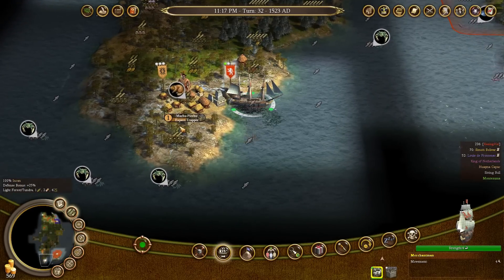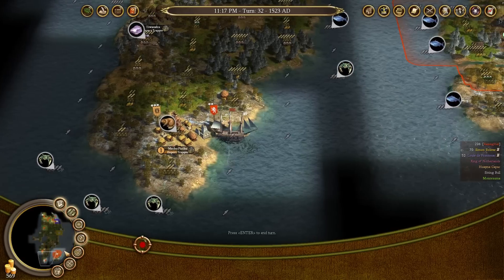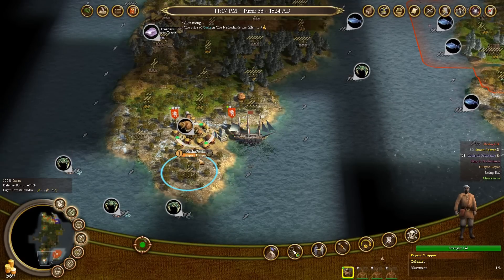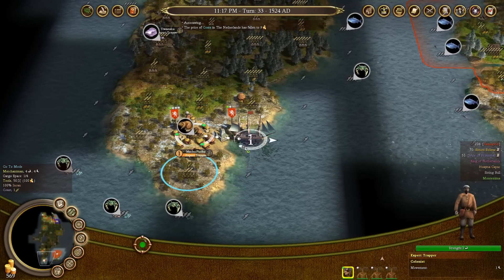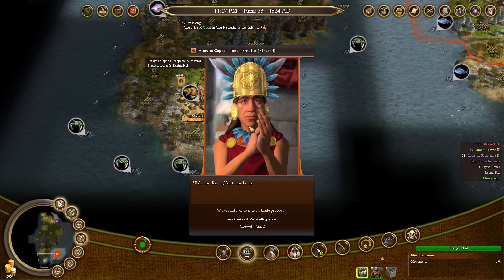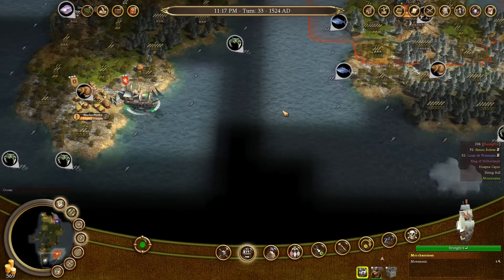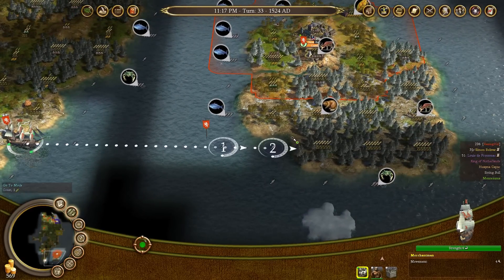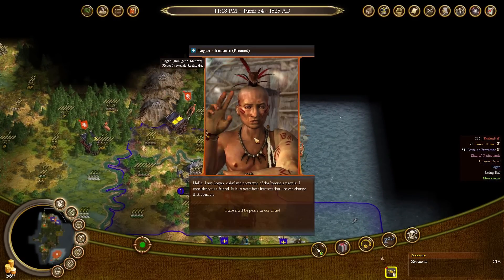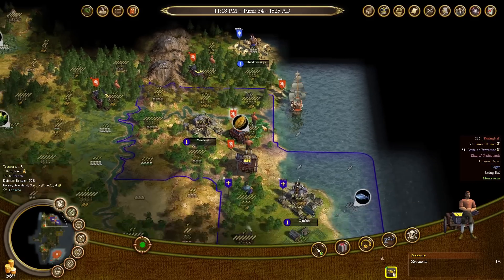After even one turn, our expert trapper training is 50% complete. Our expert trapper has been trained within two turns. It's important to keep in mind that different native civilizations have different traits — the Incan Empire is prosperous and a mentor, meaning there's less time required to learn new professions in their cities. The French have founded their second city, and I'm planning on doing that as well with my expert fur trapper.